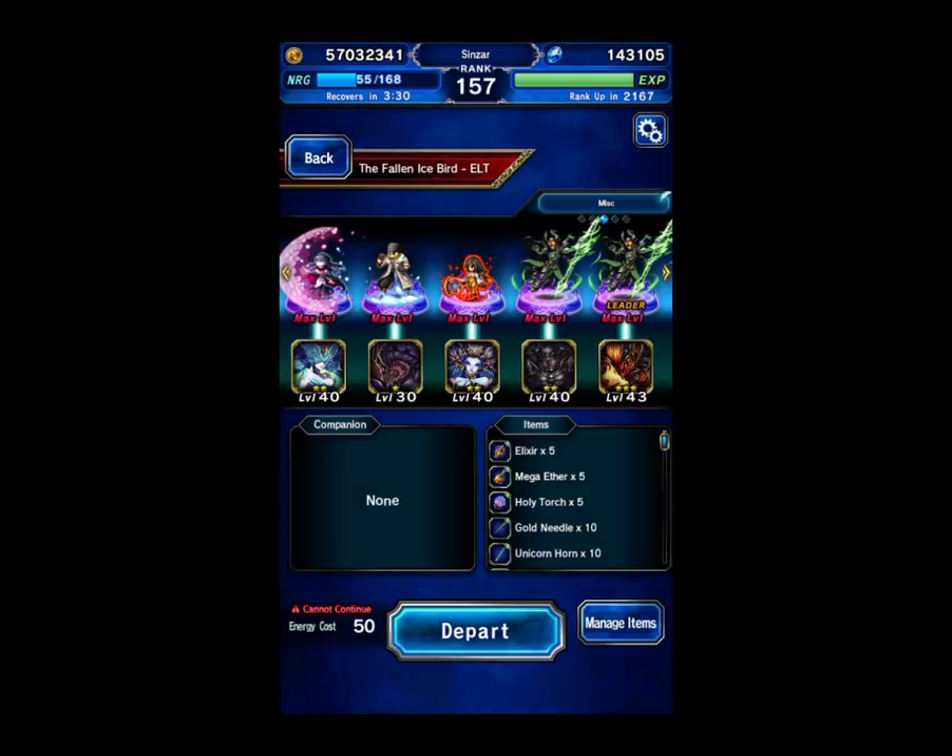The missions are: Summon Ifrit, use a five-man team — which is the reason we're not using a friend — and no limit burst. So let's get into it.